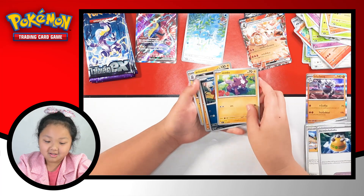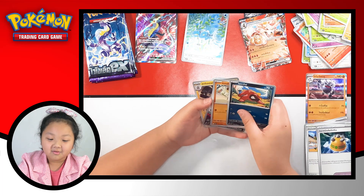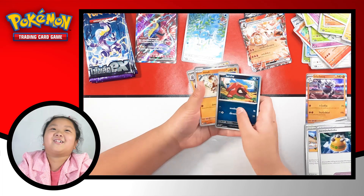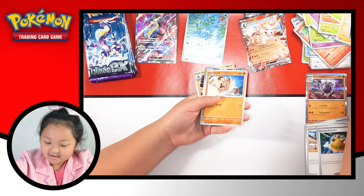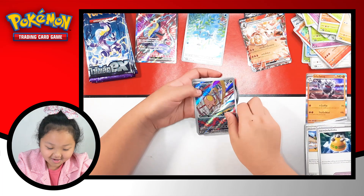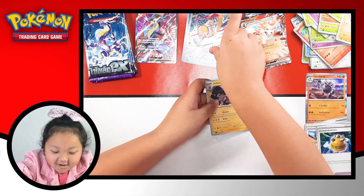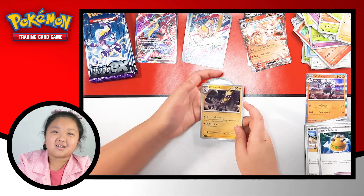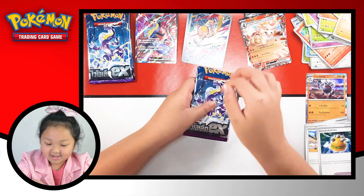So first we got Toxel, welcome Mr. Big Boss Puppy. Mankey - nice! We got a Toad School AR! And Toxtricity. And next one.